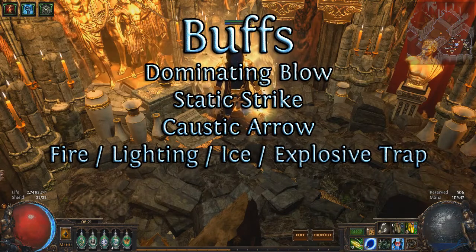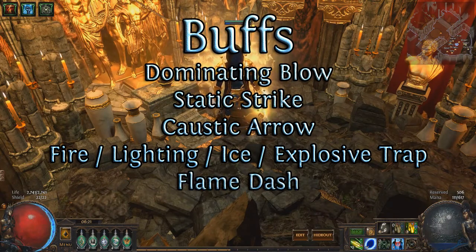Fire, Lightning, Ice, and Explosive Traps have all received around 40% increased damage to compensate for some of the trap nerfs. Fire Nova Mine also received a 25% damage boost. Flame Dash will now cast faster, travel farther, and regain charges quicker as it levels — it may have nearly no cooldown at max level and quality.